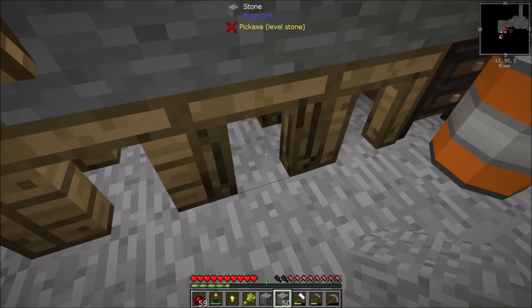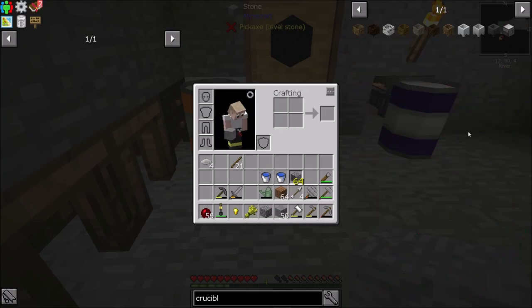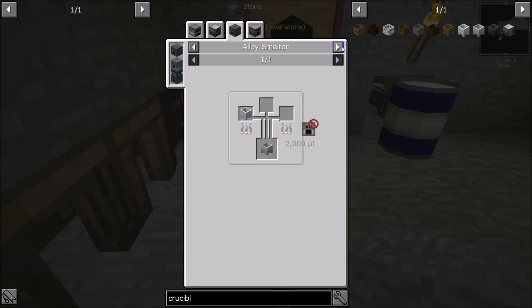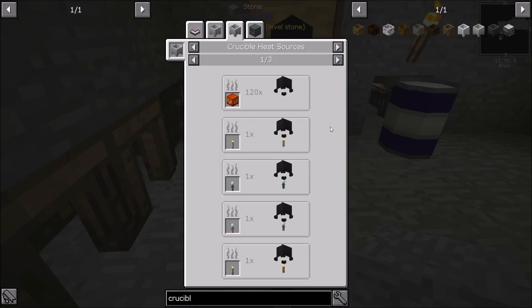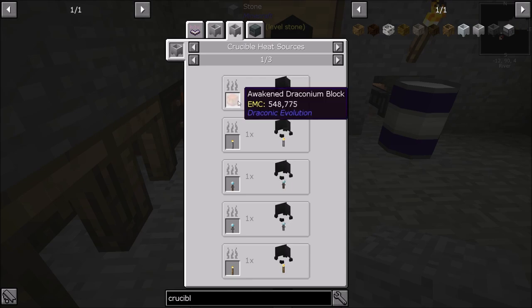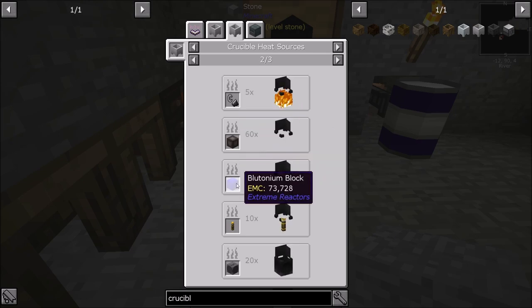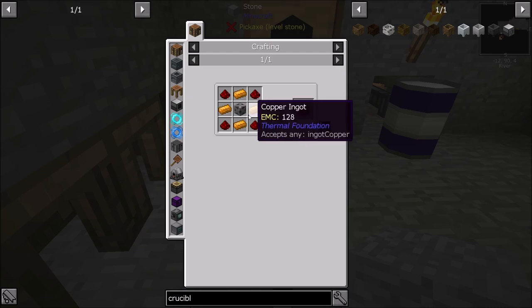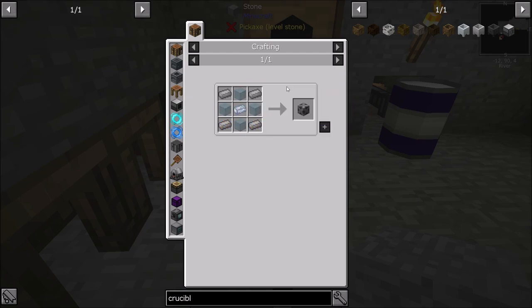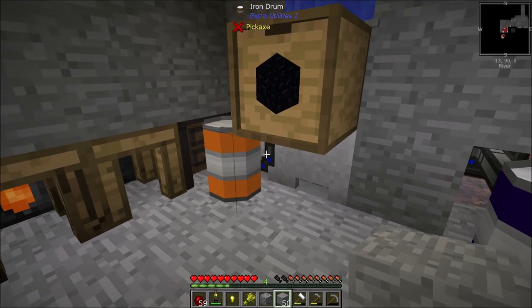I built some uranium because I didn't have enough stuff for the heating element. If you look at the crucible, you have 120 times for an awakened Draconic block. I got really lucky in Stone Block 1 and got the Draconic block as a reward — wasn't as lucky this time. You've got 5 times for flint and steel, 60 times for the superheating element, 30 times for plutonium, and a block of uranium from sifting is 20 times. I didn't have steel for the steel casing, so I went with uranium for now.